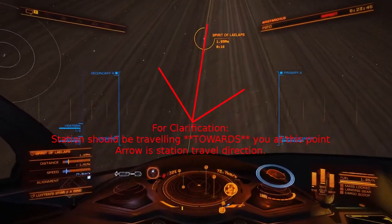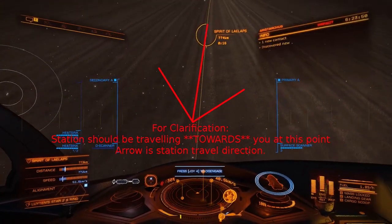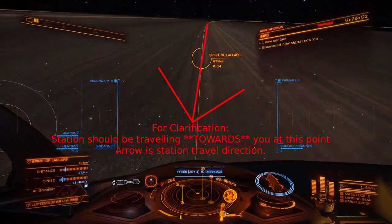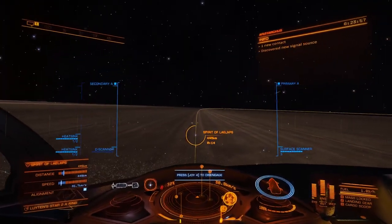Then, you'll lower your throttle. And then, once you're about 150 kilometers away from the signal source, you'll want to drop out of supercruise.